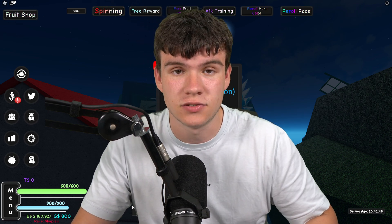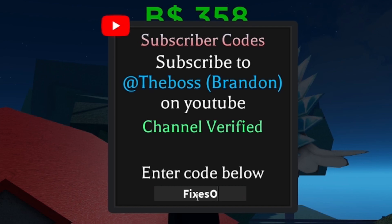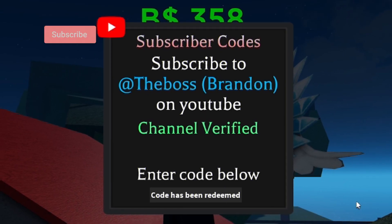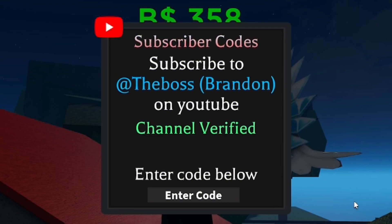The first code today is FIXESOVER with an exclamation mark at the end — F-I-X-E-S-O-V-E-R. Redeem that one and it gives you a boost, which is quite nice.